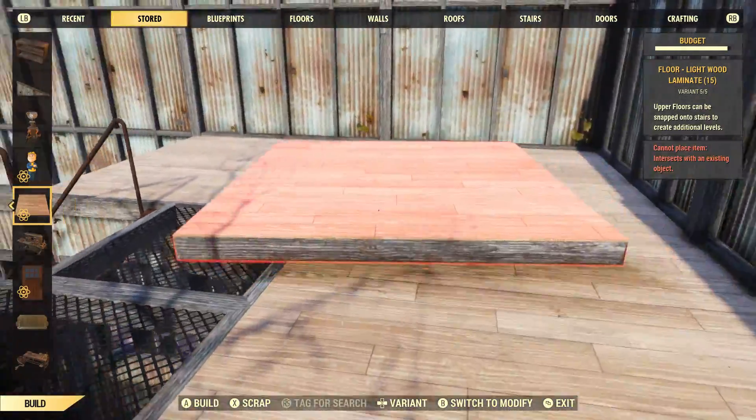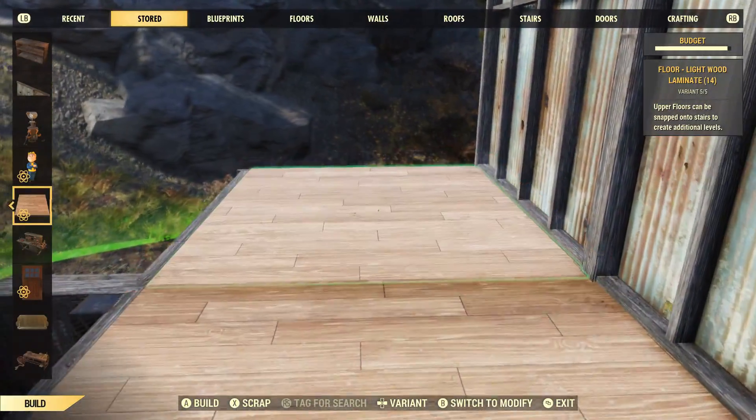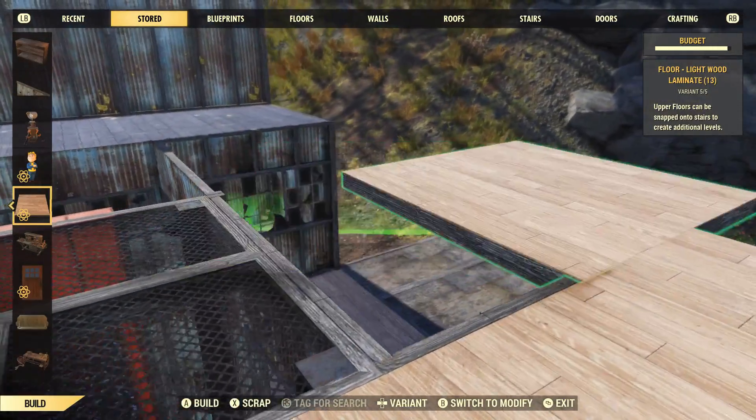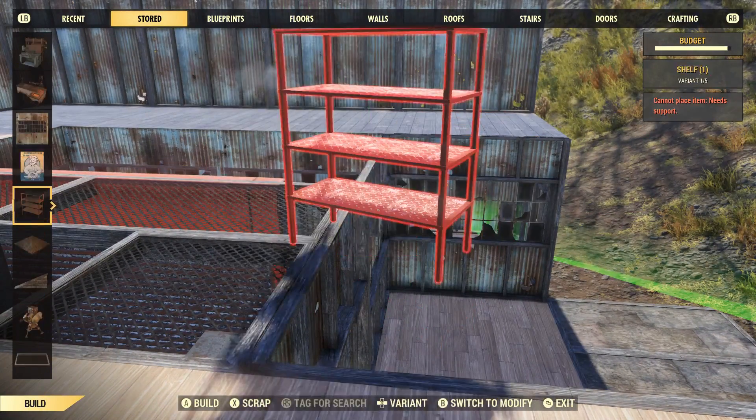I would recommend you use mesh floors as much as possible, but they aren't as strong, I don't feel. So it's up to you really how you prefer to use them. I'm going to put the turret ends in here as well, again using the half see-through floors, so you can see right down from the roof if someone is at the door.